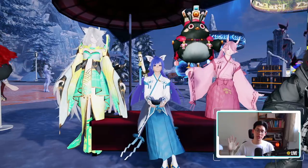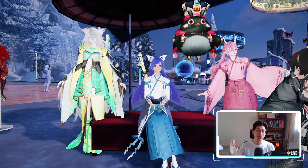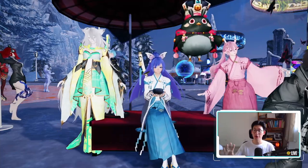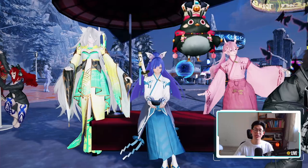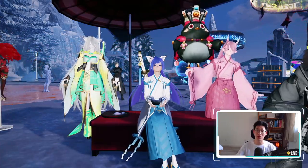Alright, so before we jump into my gear, I just want to remind everyone that the salon is still going to be free for two more weeks. You can change anything, including your hair color, and you can change your body sliders, so if you want your legs to be longer, shorter, etc., you can play around with all of that. As you can see over here, the current body type I'm actually using is a Type 1 body type, because they never made a Type 2 body type of this specific outfit that I'm wearing.